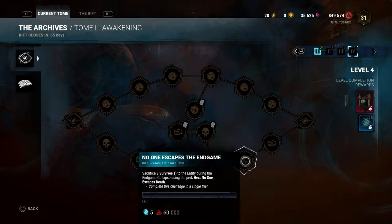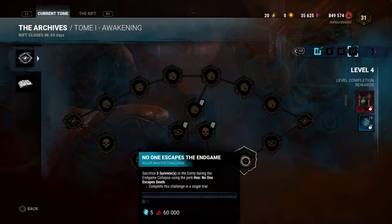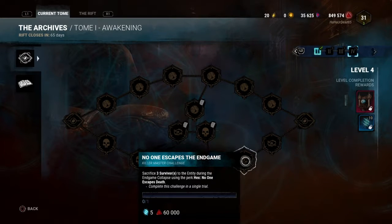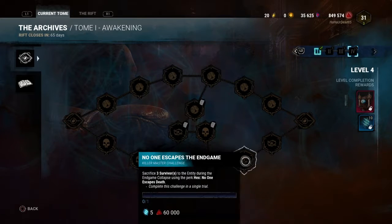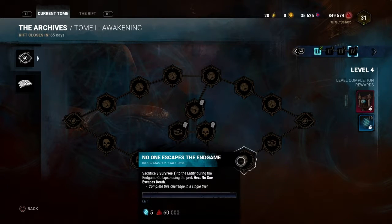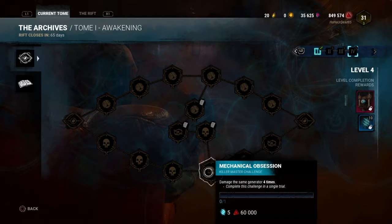Sacrifice three survivors during Endgame Collapse using No-Ed. This just seems like, basically, what they want you to do here is throw. They literally want you to sit in a corner as killer with No-Ed and just let survivors rush the gens. That's what that seems like to me, which is really haphazard and stupid.